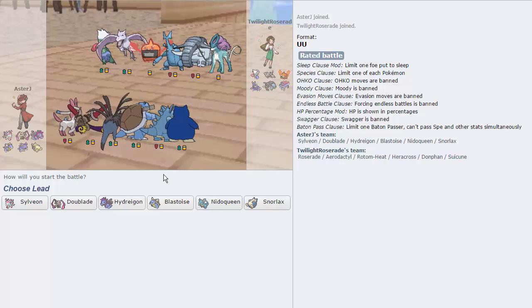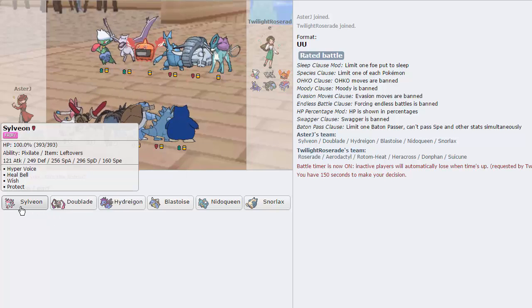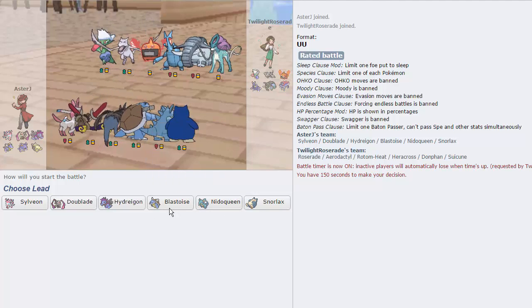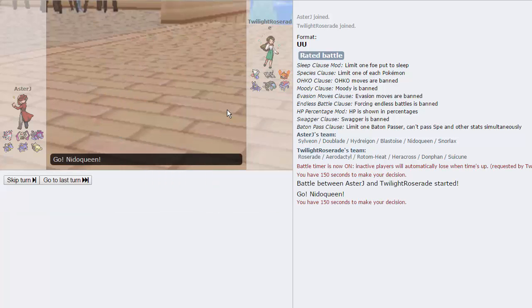My opponent has a team that is extremely weak to Snorlax outside of the Heracross. So we can pretty much just win with that, honestly. Gotta watch out for Trick Rotom — another tricker. I think Nidoqueen might be my better lead against this team. Looking like Nidoqueen is the best possible lead. He leads with Suicune — cool.